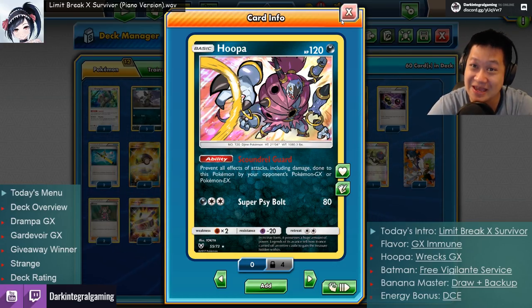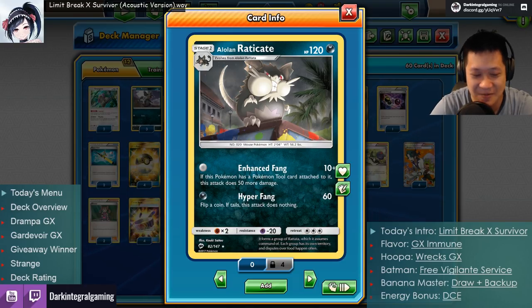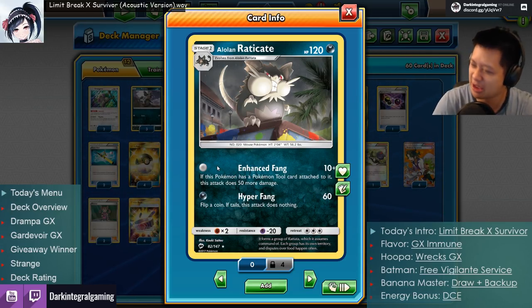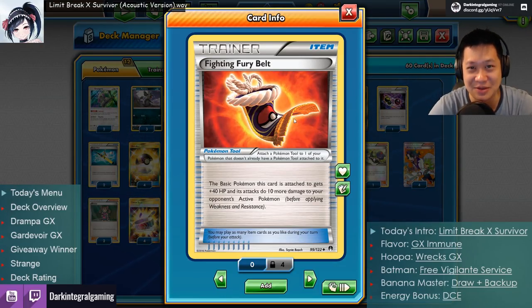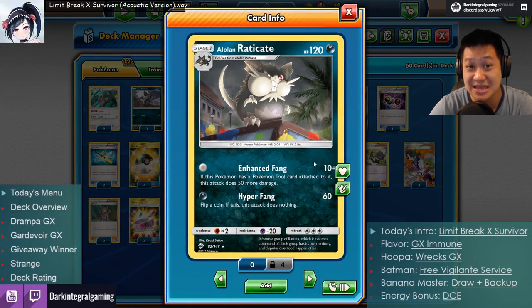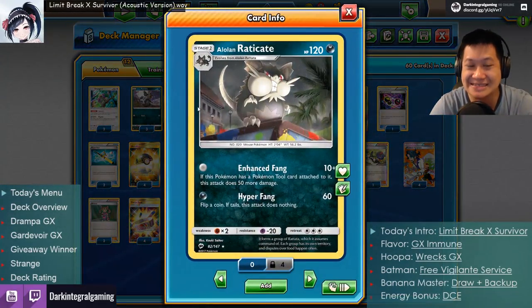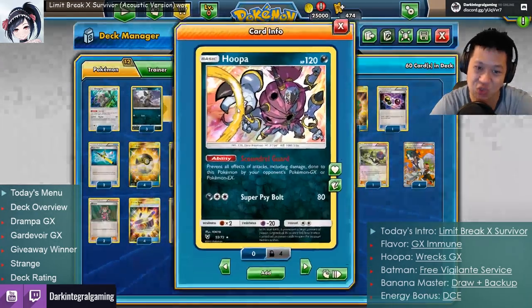Moving on, our second hacker is Alolan Raticate — let's call him Batman. His deal is he likes to do vigilante work for free and doesn't need any energies to attack. He's like a billionaire who handles everything himself. Just give him a Pokémon Tool — a Choice Band for 30 more damage to GX Pokémon. He'll almost two-shot most Basic GX Pokémon. He's free damage, and if Hoopa isn't ready yet, Batman's got it covered.